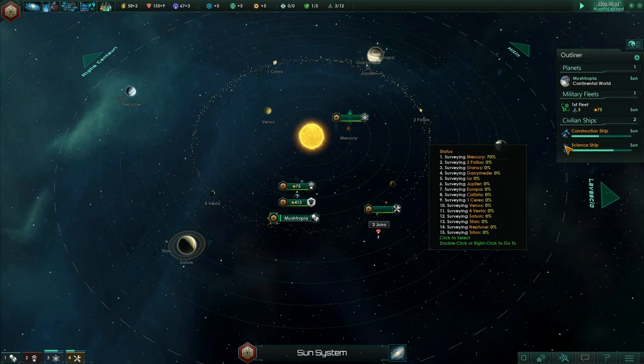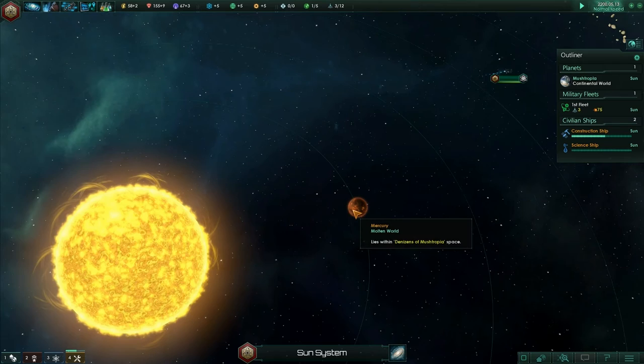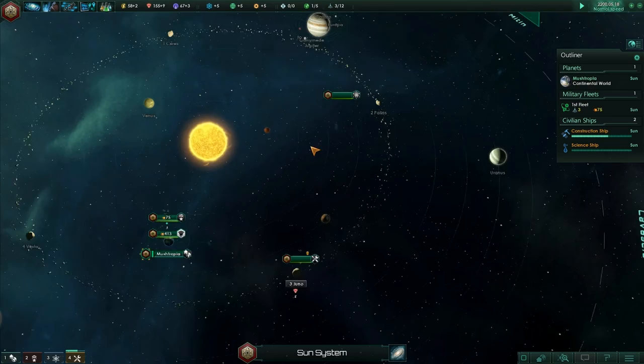Our science ship is finished with Mercury and going on to Pallas, then Uranus. Has Mercury not got any resources either? I like the graphics on this — it's pretty nice. Wow, look at Jupiter, the big beast of the solar system.